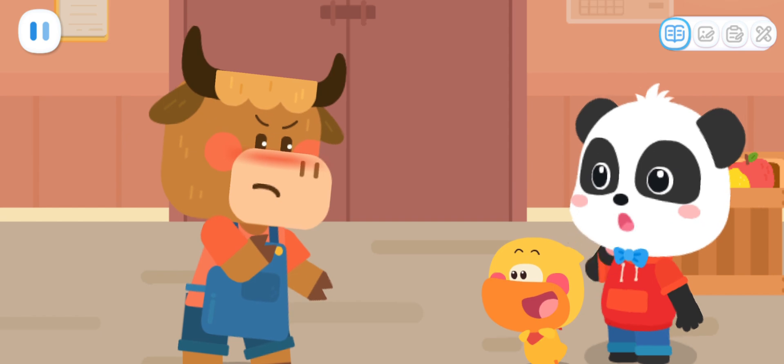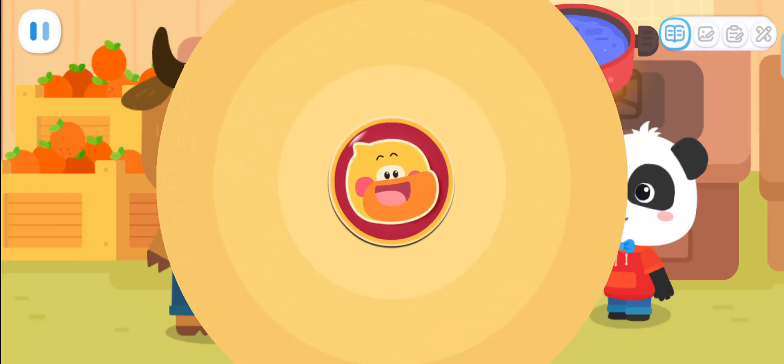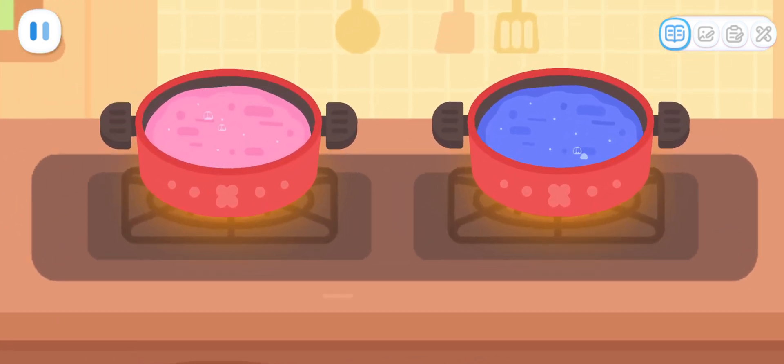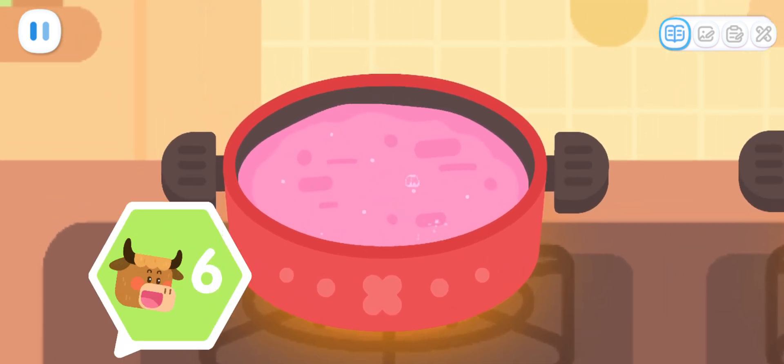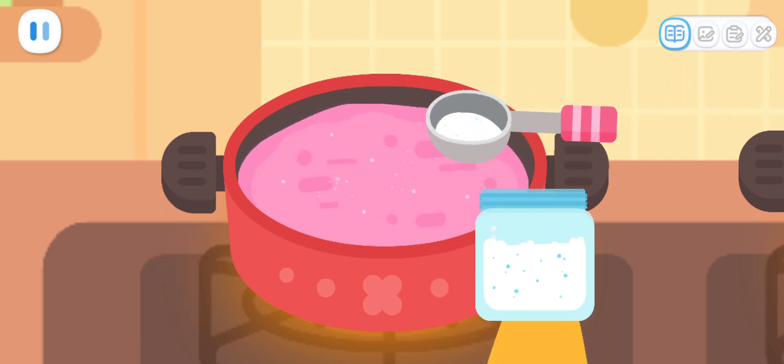I need to hurry up and make some! Let me help you! Here is the jam that is being boiled — just add some sugar and it will be ready! For a pot of strawberry jam, it needs six spoons of sugar. Let's add some sugar together!